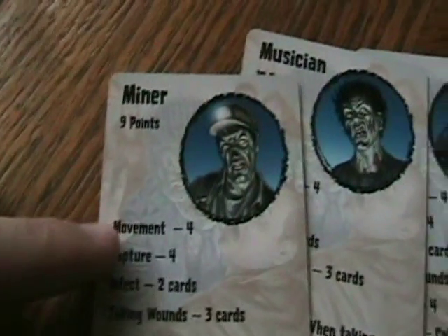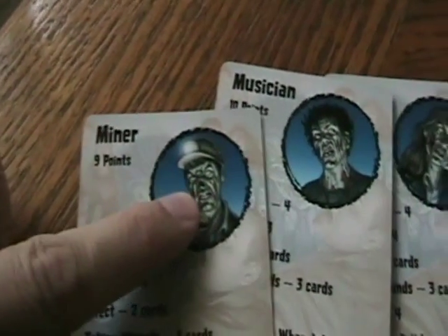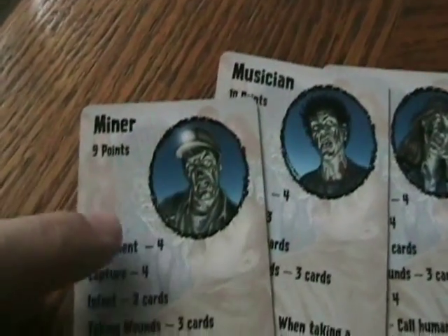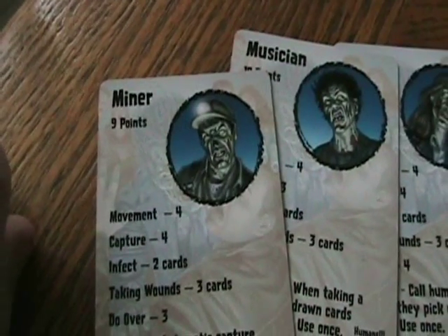For instance, their movement — you don't roll for them. They can move four. Now you can move one of these four, but at a time you can have ten. So you can move four of them one space, or one four spaces, and so on and so forth.